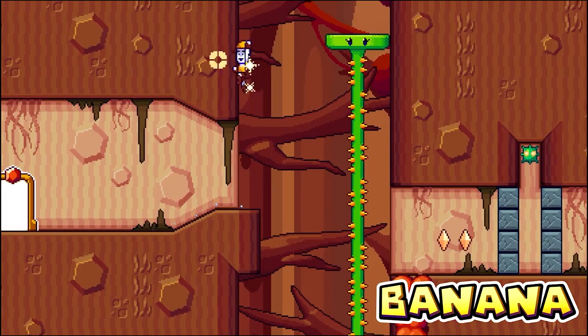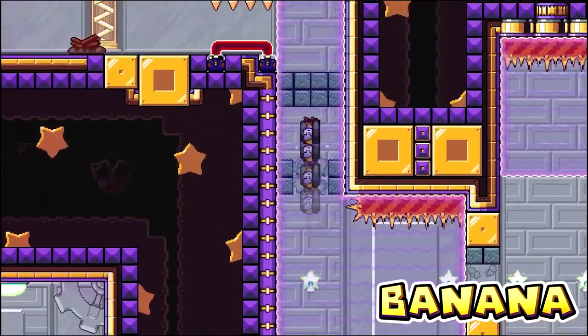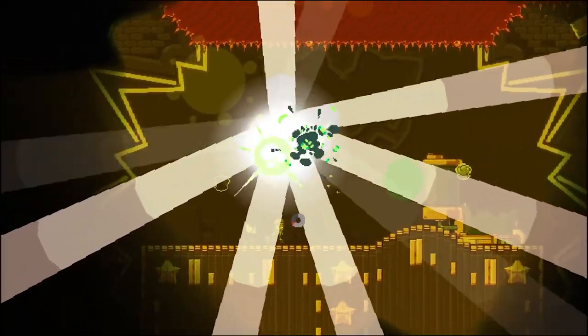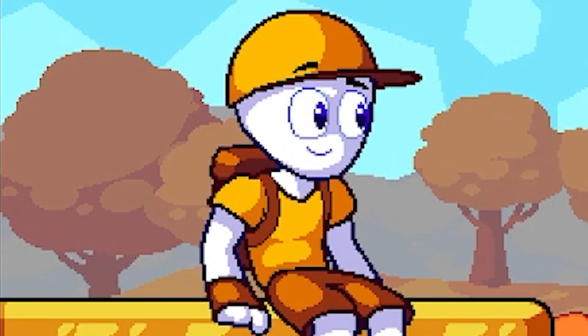Let's get this straight — Banana is the best character. He's the perfect mix between vertical and horizontal movement, which all the other characters are jealous of. But to prove my point, I realized I had to beat the whole game as Banana himself. So this is how I beat my adventure as Banana.